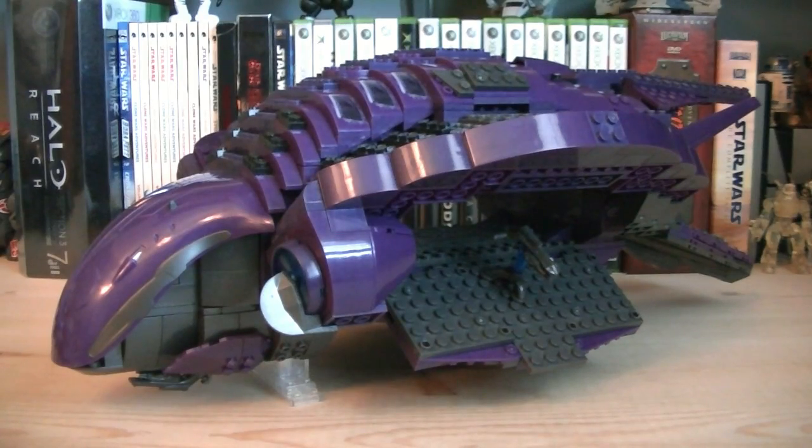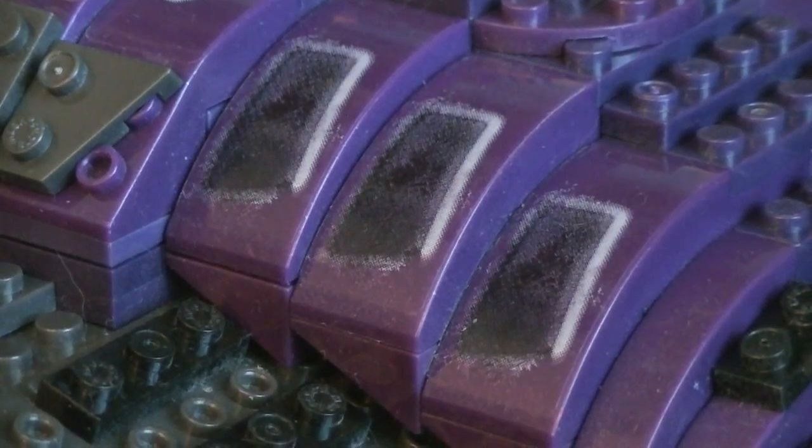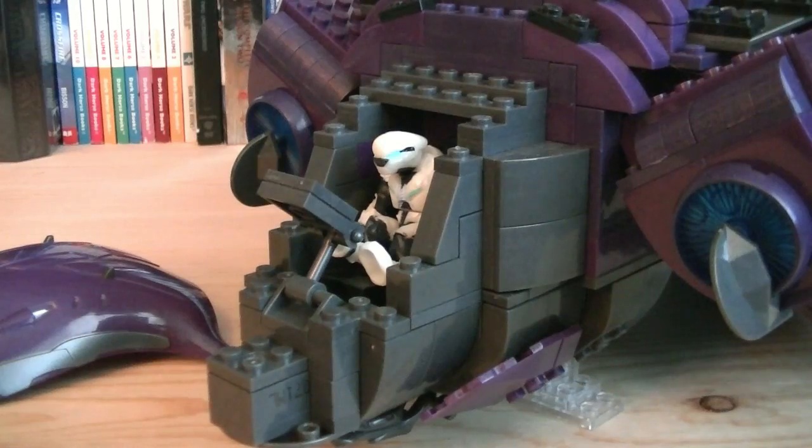The Covenant Phantom is a massive dropship, using a variety of blocks such as purple, gray, black, and even blue. Stickers include vehicle detailing, lights, and even more lights. The front hatch on the front of the Phantom can be removed, which reveals the cockpit where you can display one minifigure and has an adjustable control panel.